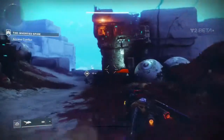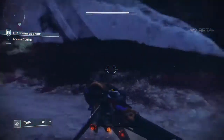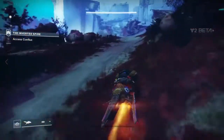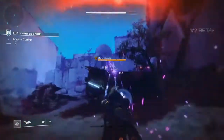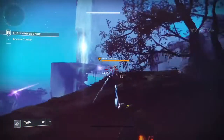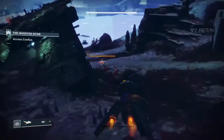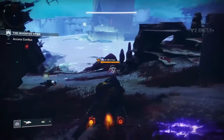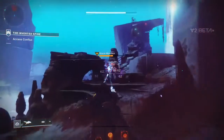Maybe I'm just wanting to see Halo things. There are a few others: the pulse rifle feels more like the BR, SMGs are in here like they were introduced in Halo 2, and the rocket launcher looks like the one from Halo 5. There's probably more I'm not thinking of right now.